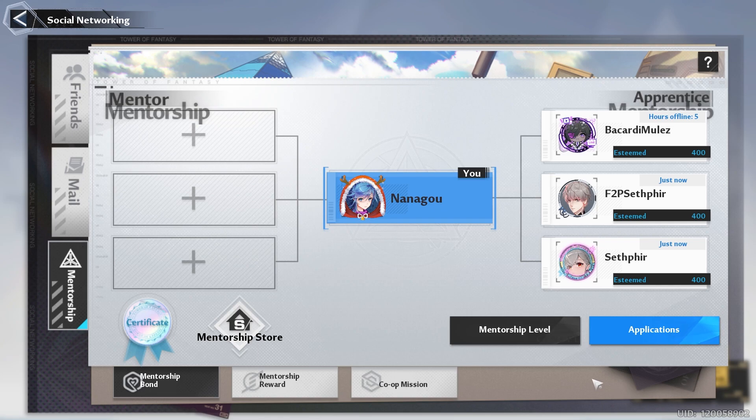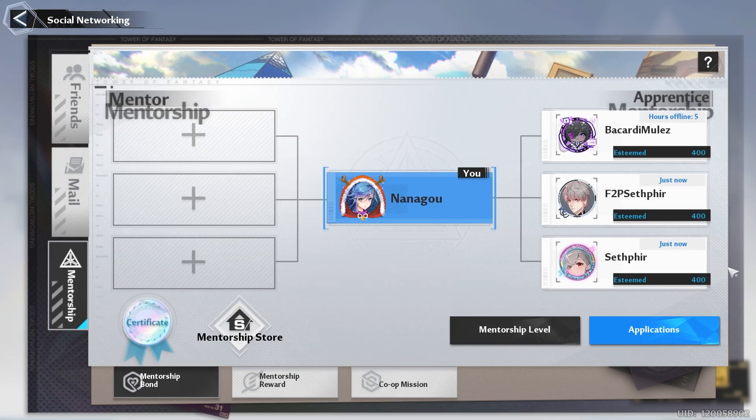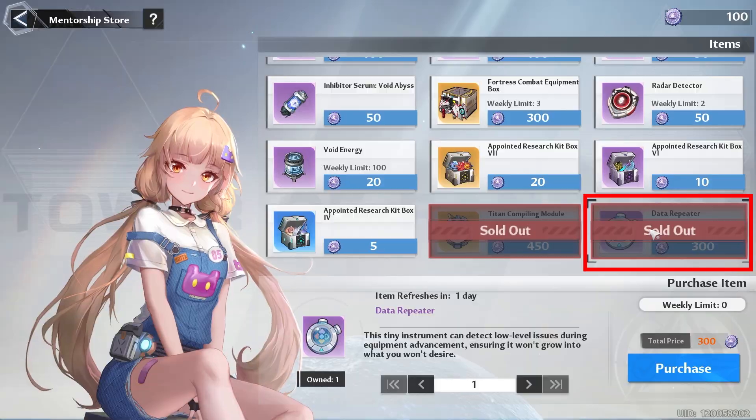Don't forget to knock out your mentorship before the week ends by doing your co-op missions with at least one mentee and increasing all of your mentees' mentorship bond level. If you've been doing it since day one, they should be close to 400 by now. With your points, I recommend that you buy your Titan compiling module and your data repeaters for the week.